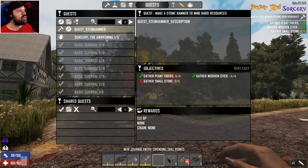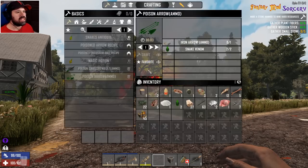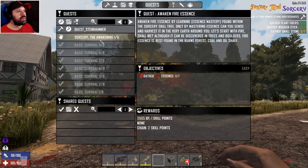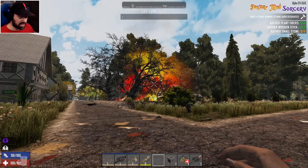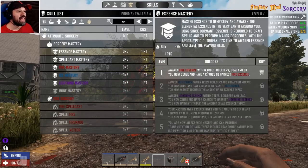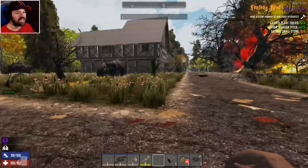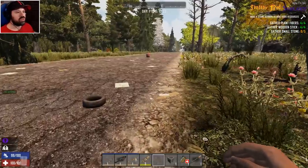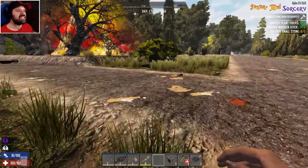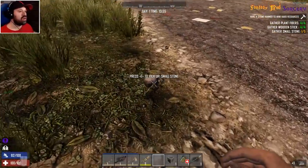We got a stone hammer — that's sweet. If we can make a stone hammer, that would explain why I got no stone from everything else. For the Sorcery quest: 'Awaken fire essence by learning Essence Mastery found within the Sorcery skill tree.' Essence Mastery awakens fire essences within trees, boulders, coal, and oil — you now sense and have a chance to harvest fire essence. Sounds like a wise investment. First we need to get more stone and make that hammer.